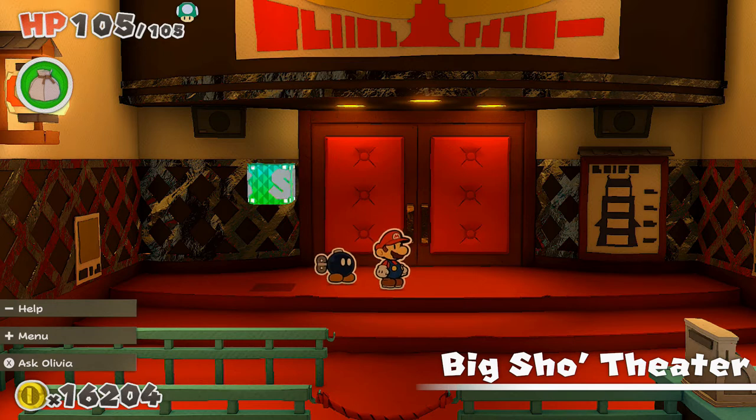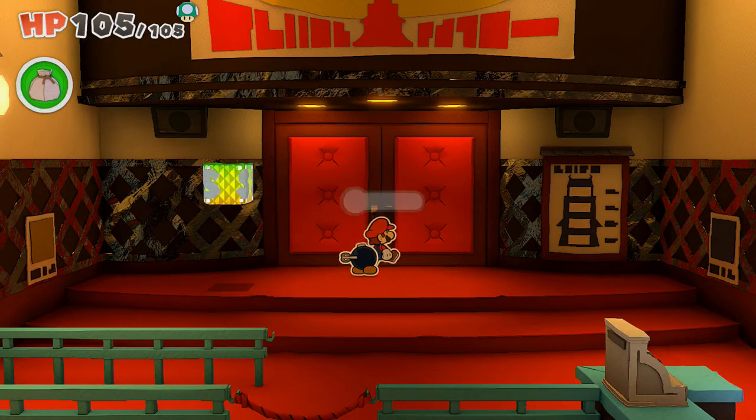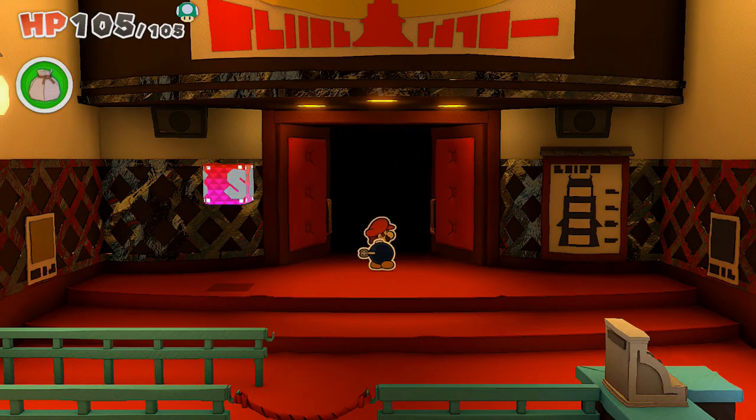For this episode, we're going to continue on throughout Shogun Studios. There are a few things we need to do before taking on the boss — we have to go through different floors to do certain things, and it's actually going to be pretty cool because we're going to be able to see Birdo again in a cameo. So let's open up this door.